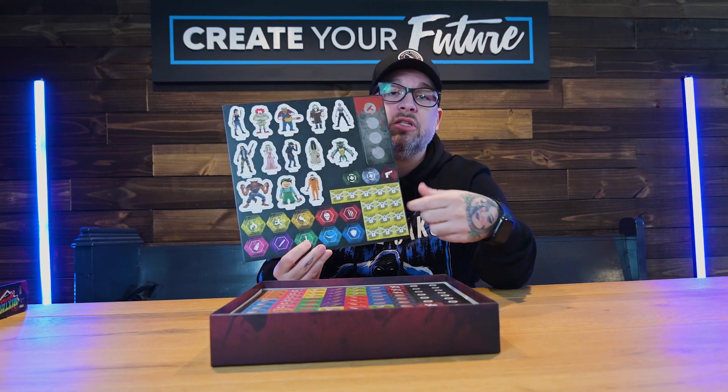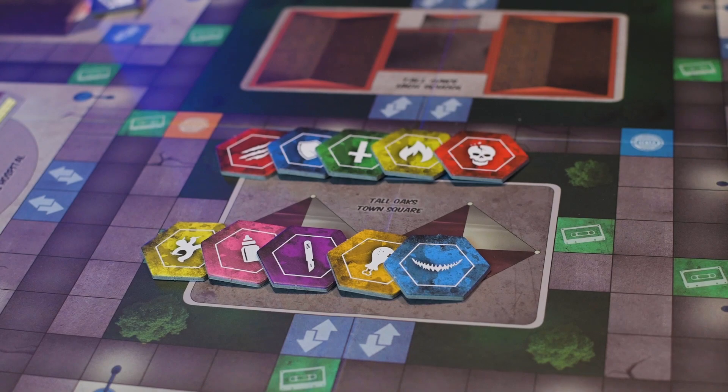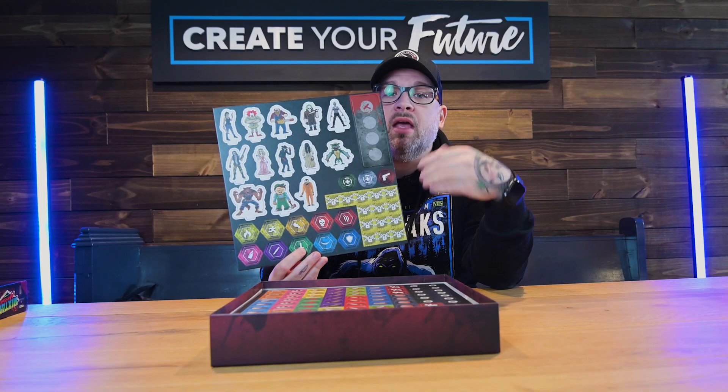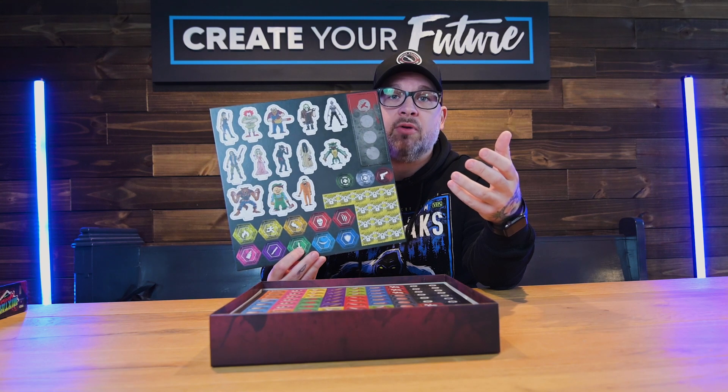We've also got special ability tokens which are for each Slasher. Those can be used once per game. And then of course, we've got the Slasher Meter — this is what's going to keep track of the noise that you're making throughout the game, and it's going to bring on the heroes as the game progresses.